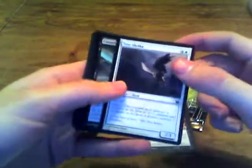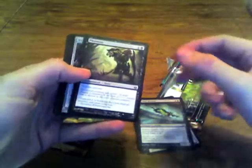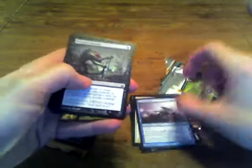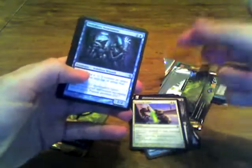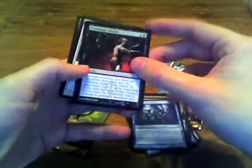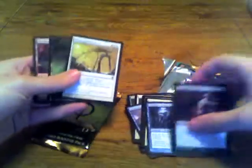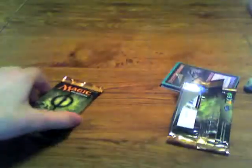We have Horrifying Revelation, Spread the Sickness, Tine Shrike, Caustic Hound, Phyresis, Myr Sire, Unnatural Predation, Priests of Norn, Serum Raker, Virulent Wound, Choking Fumes — nice, I wanted to get another one of those — Viridian Anatomist, also good, Gruesome Encore, and Phyrexian Rebirth. Decent pack. The Phyrexian Rebirth, Anatomist, and Choking Fumes are cards that I wanted precisely one more of.